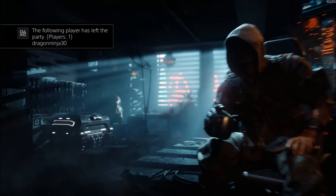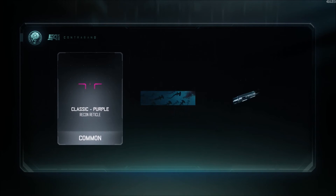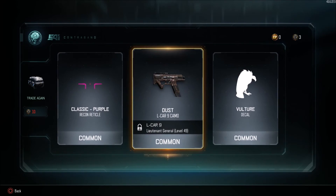We're just going to do one more common supply drop — hopefully we get something good. We just get a reticle and the Dust camo. I haven't really seen the Dust camo too much yet, but I'm going to hop into a game and show you guys what that camo looks like.